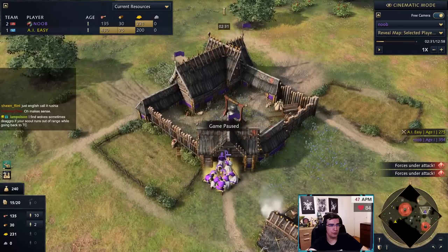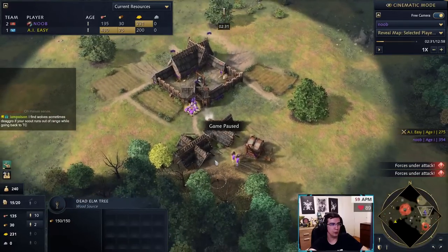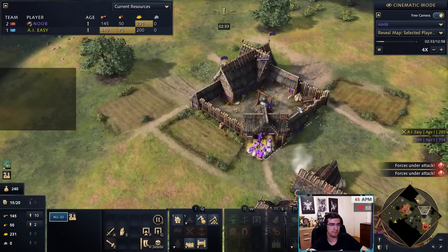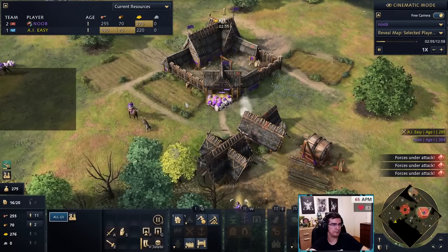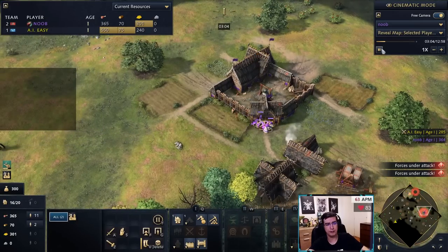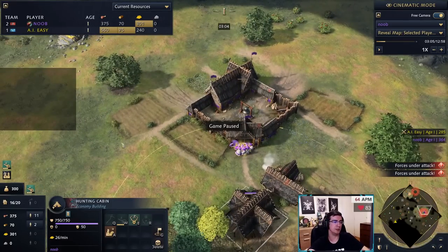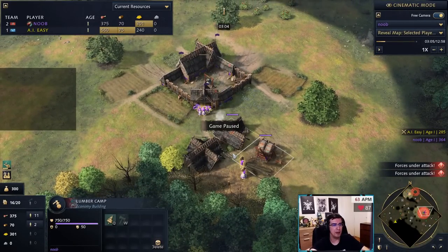Once you get enough wolves — like four or five — just drag them to your TC. Each wolf gives 25 gold and 25 bounty. If you run out of sheep and have idle villagers, just run them onto the wood line until more sheep arrive. The reason you don't need gold with Rus is because you get gold from killing animals. You can see I have 11 villagers on food.